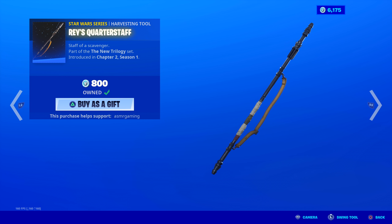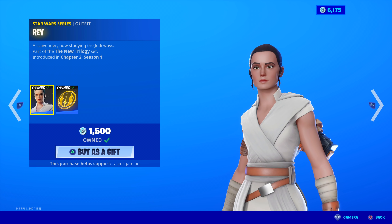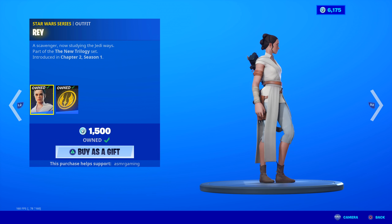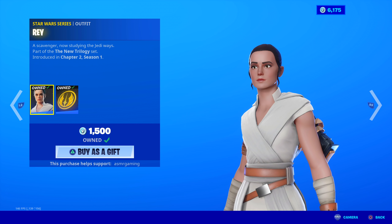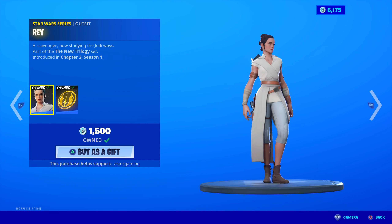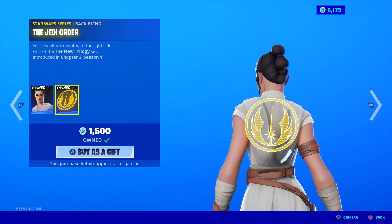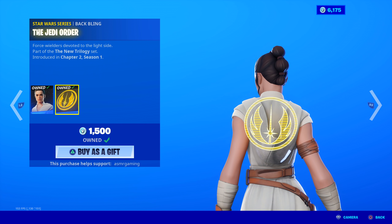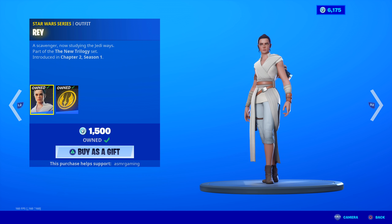We've got Rey's quarterstaff here, also available standalone. And then we have Rey — Rey's awesome. A scavenger, now studying the Jedi ways. Rey and Kylo are probably the best skins in the Star Wars set. I'm just a little disappointed we never got Luke or something. Her outfit is animated too when you jump — things move around. She comes with a back bling, which is kind of basic. I wish they gave her a better one. The Jedi Order back bling is like a hologram. But the skin itself is awesome.